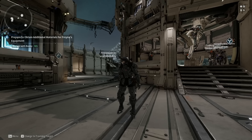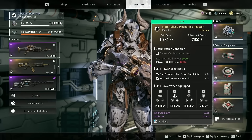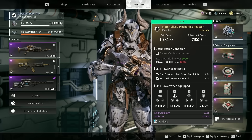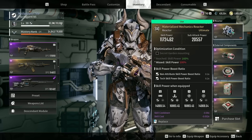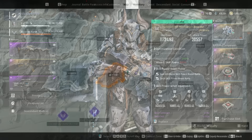First things first, we are in the game. I want to help you guys with reactors. As you can see, I have a really solid reactor for my Ajax. At the moment I'm looking for a Secret Garden — I'm going to be crafting that in the coming days to perfect its build. I have a Materialized Mechanic reactor with non-attribute skill power, tech power, skill cost reduction, and skill cooldown reduction. These are all really good stats for Ajax since he scales off all these things.